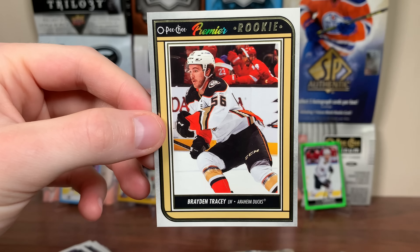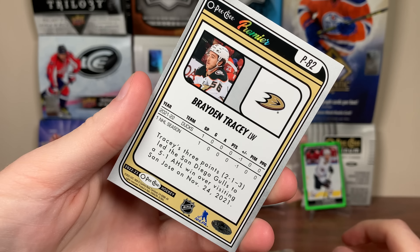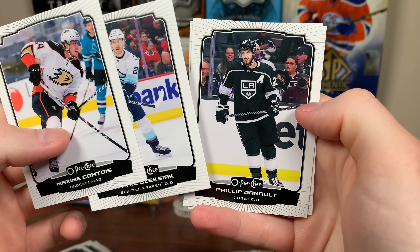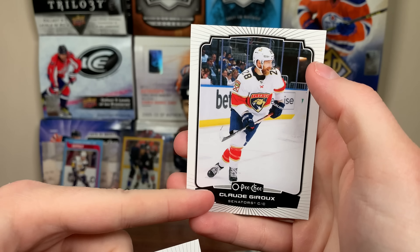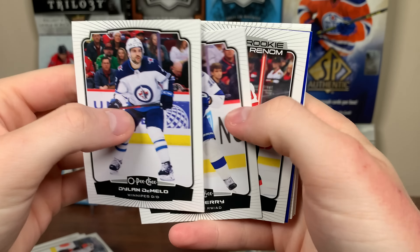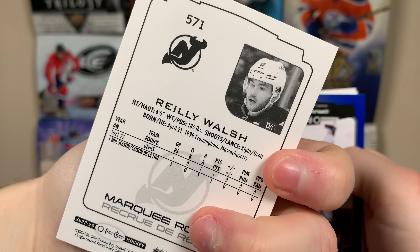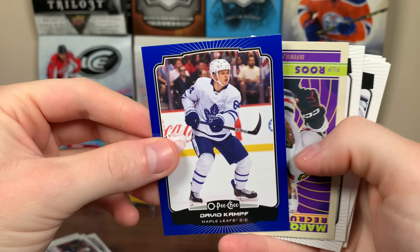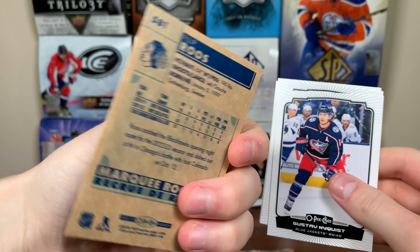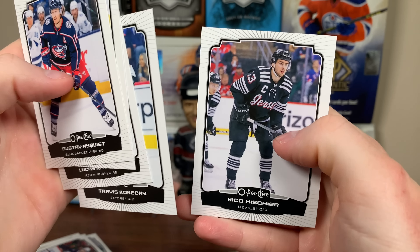Got one of the Premier inserts — it's a rookie as well. Brayden Tracy. Nice looking card — these are no longer like the tall boys. Lundell retro, Max Comtois, Jamie Alexiak, Philip Danault, and Claude Giroux — says Ottawa but shows him by the Panthers. Dylan DeMelo, Corey Perry. Riley Walsh — Marquee Rookie, a defenseman for the Devils out of college. David Kampf Blue Border, Philip Roos retro Marquee Rookie. Gustav Nyquist, Connor Hellebuyck, Lucas Raymond, Travis Konecny, Nico Hischier.